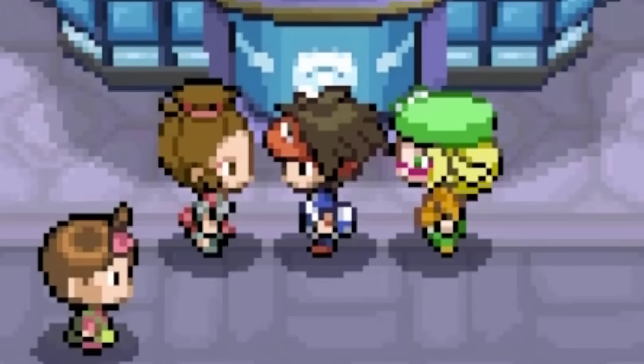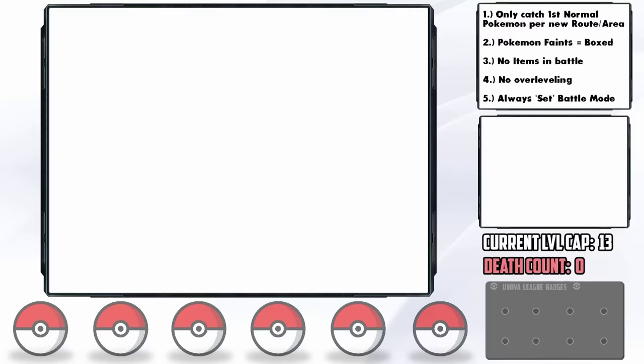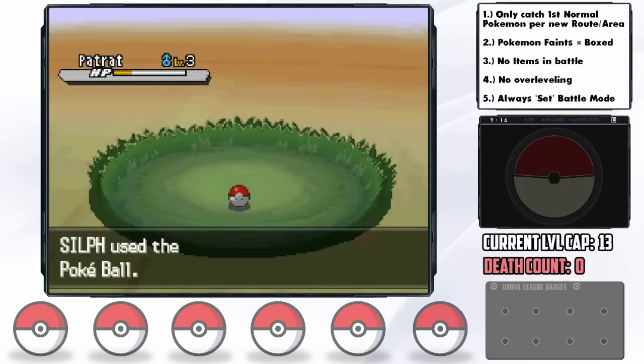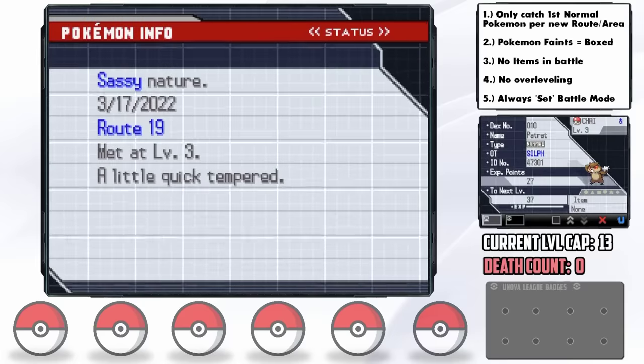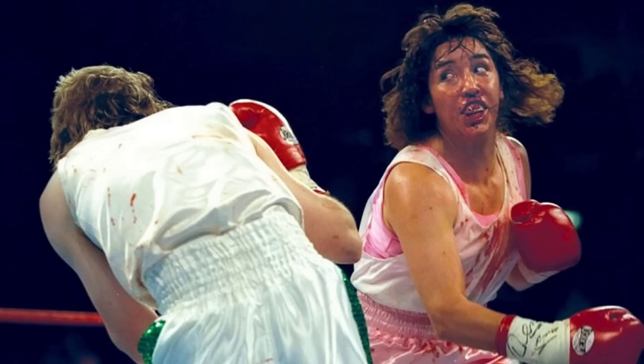We don't have to wait long for our first viable encounter. On Route 19 we find a Patrat to start us off. We catch it successfully and nickname him Chai. Chai ends up with a sassy nature — plus special defense and minus speed — which is kind of bad for us. Regardless, it's time to box our starter Snivy.